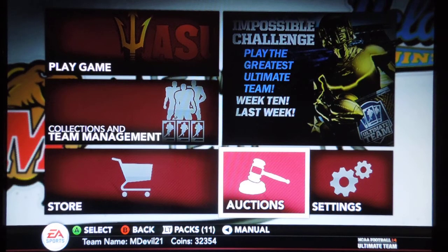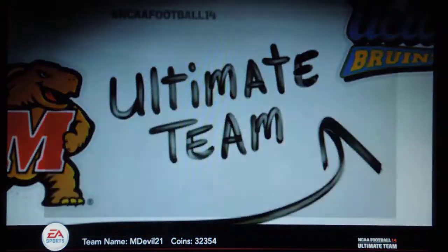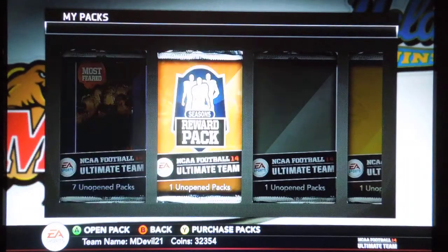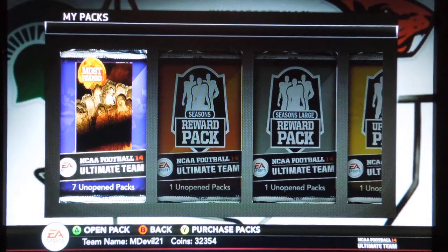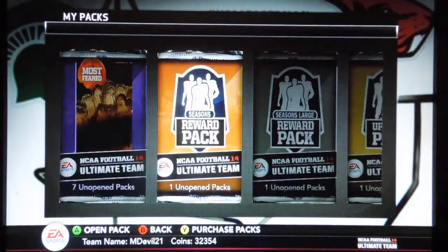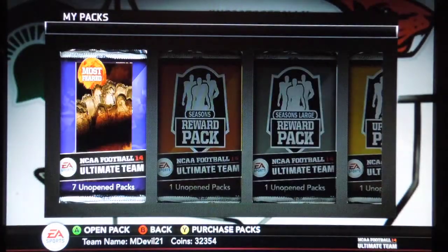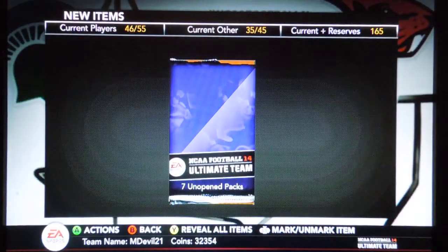What's up guys, welcome back to more Ultimate Team NCAA 2004. We got another pack opening for you and this time we're just going to do the trick-or-treat packs. We'll save these other packs for another opening and we'll see what we get out of these trick-or-treat packs. Let's see what's good.